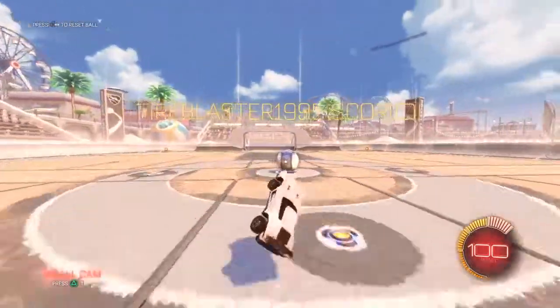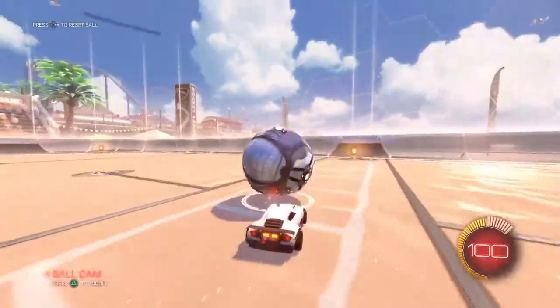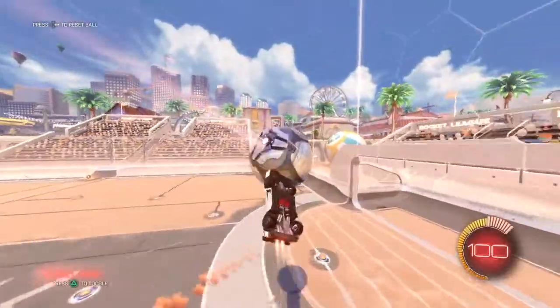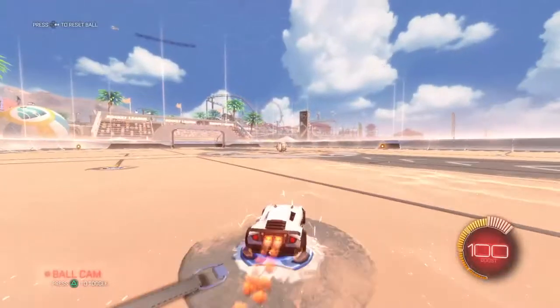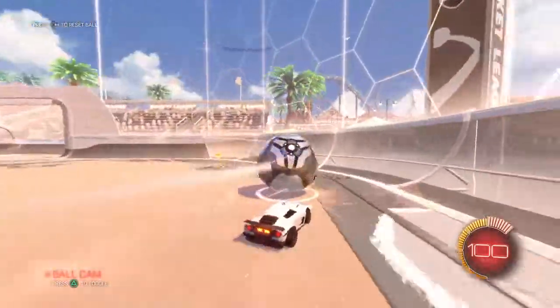One more quick run-through: roll the ball towards the wall. As soon as it rolls up, single jump into the ball and fly towards it. Feather your boost to try to keep up with the ball. If you hit the ball too hard by accident, don't worry — just use a little bit more boost to catch up.